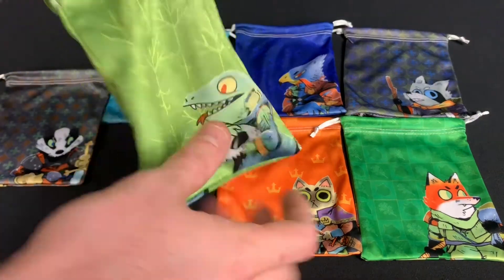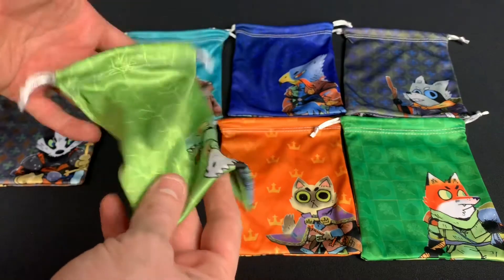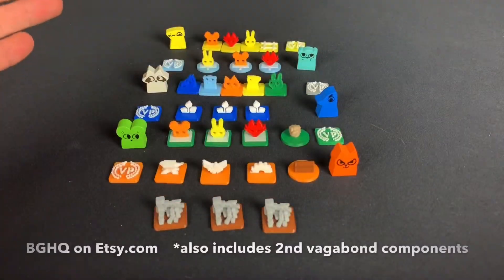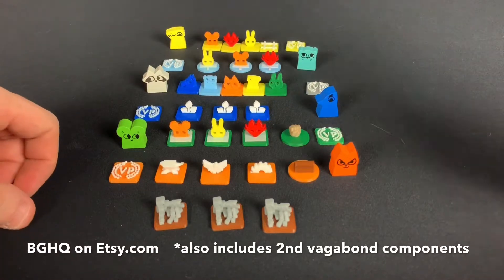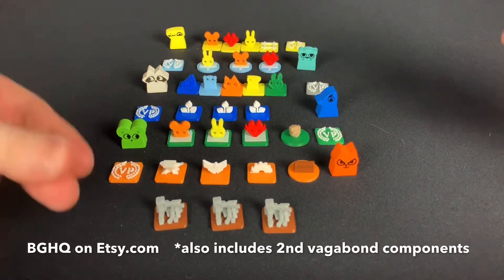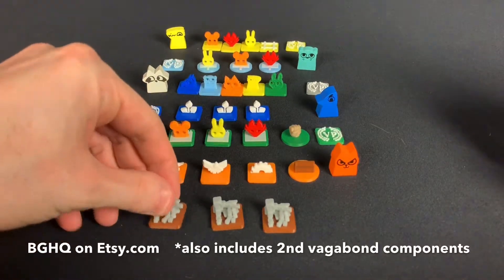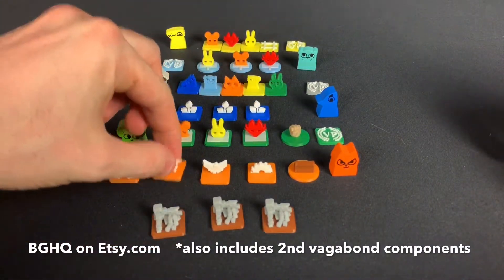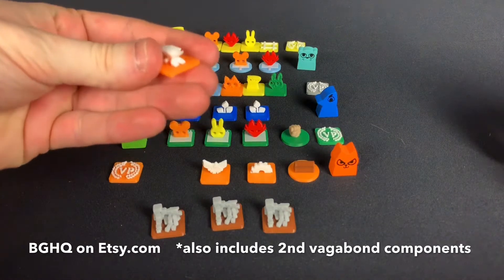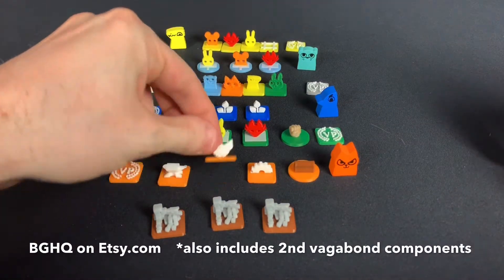These are really cool and they'll help organize the components in your box. Here from BGHQ we have 3D printed tokens for each of the factions. These replace the cardboard chits in the original game. We have these cool 3D ruins tokens and the buildings for the Marquis de Cat, each with the same symbol in a cool 3D pattern.